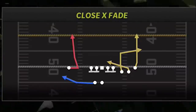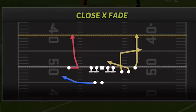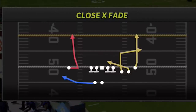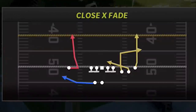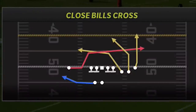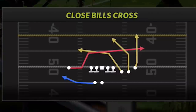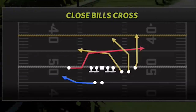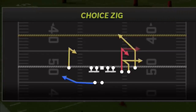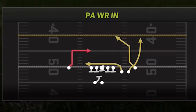The plays I'm going to show you guys are the Close X Fade. If you caught a video I put out recently called Five Glitch Routes, this particular route was in that. This is a great man beater. I know a lot of people are running man coverage right now — man coverage is pretty large and this particular route destroys that. A lot of routes on this particular play destroy that. Then you have the Close Bills Cross, which is a great man beating play but also has success against many different defenses. The Choice Zig is a very explosive play, and the PA Wide Receiver Ends is also a very explosive play.